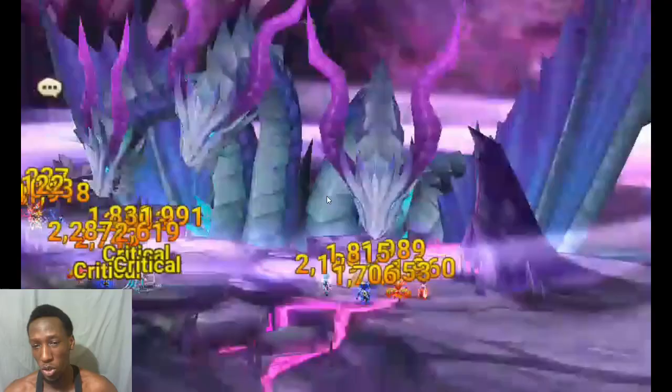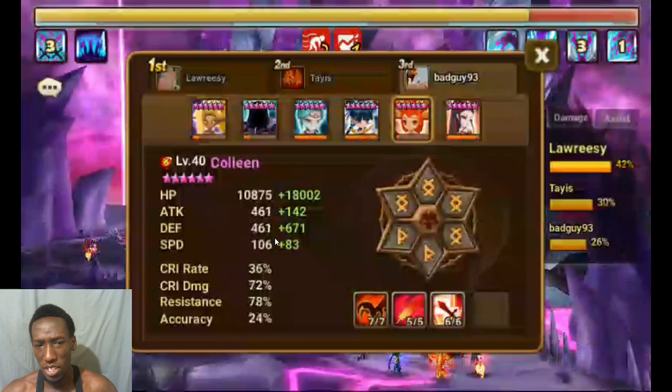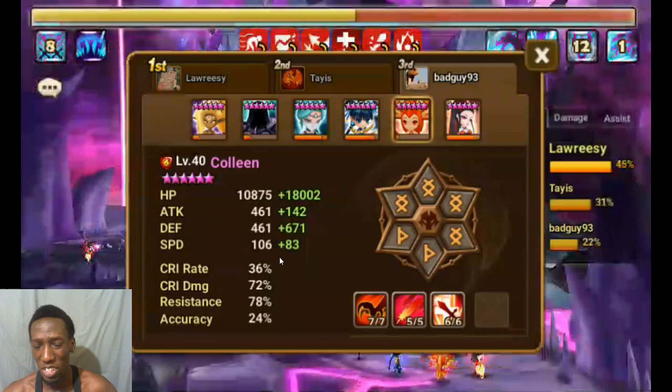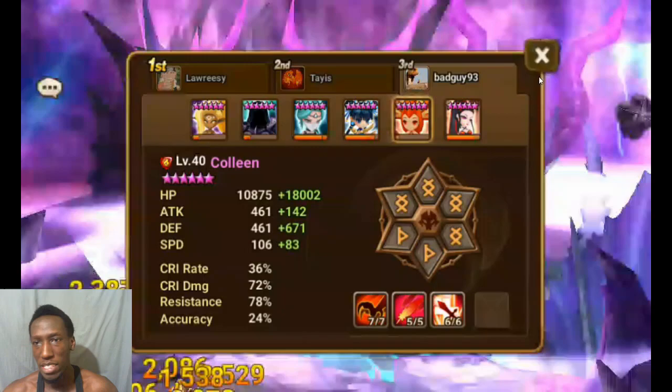A problem with this team is you have to make your Colleen really fast - at least fast enough - because when I was first testing it out it failed a lot because my Colleen was not fast enough. She was like plus 60 speed. I upped her speed to try and make this team more successful, and it did help. That shows the importance of speed. My ideal speed would be plus 100 speed, so she'll have a turner. At that speed you should be able to run her as a solo healer.